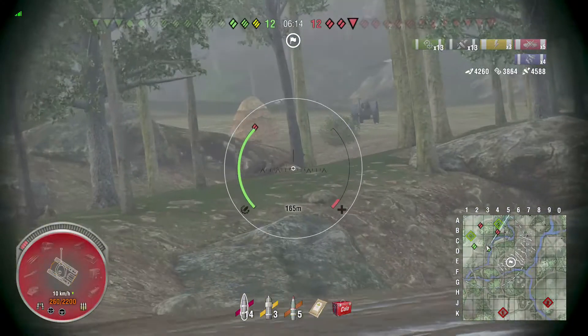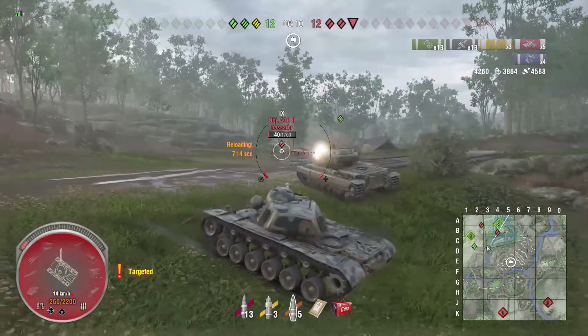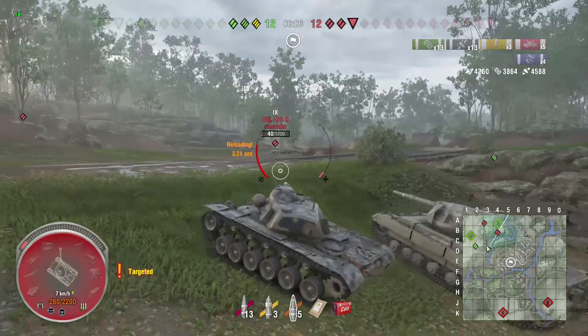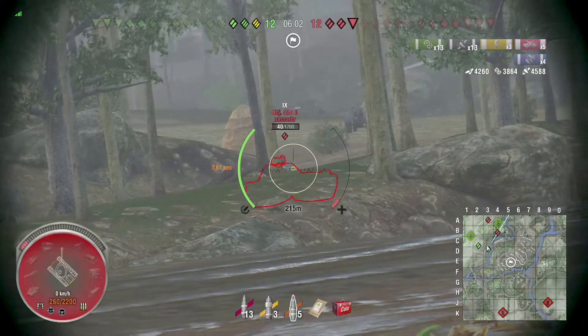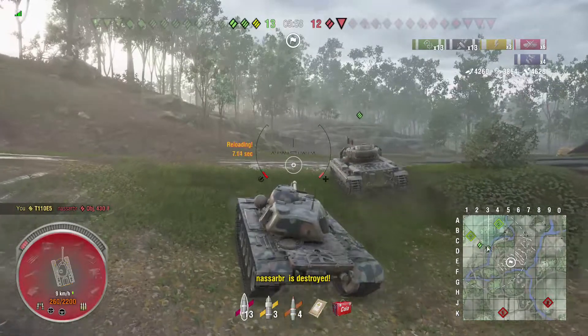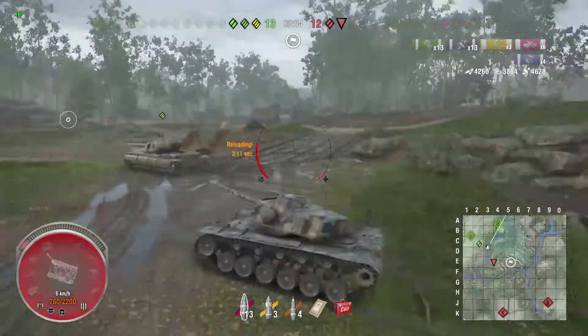Object 430 on a sliver of health is going to pull forward. My shell falls short. The Conqueror doesn't shut him down either, so I switch to HE. I don't have to pen this shot — I just make sure it's fully aimed so the HE shell at least explodes on his tank, and we shut him down.